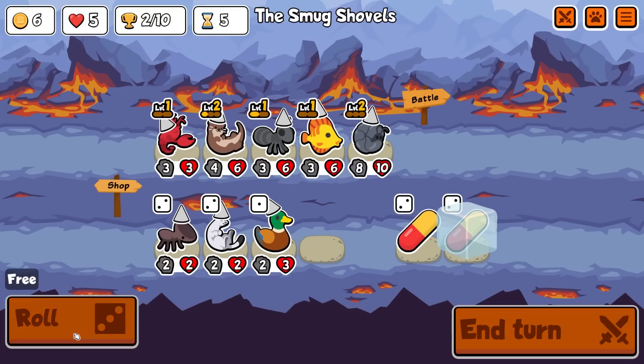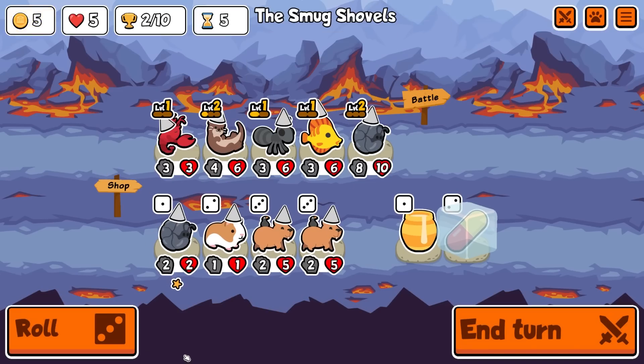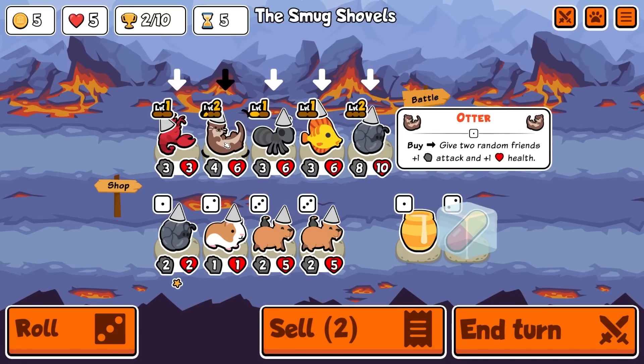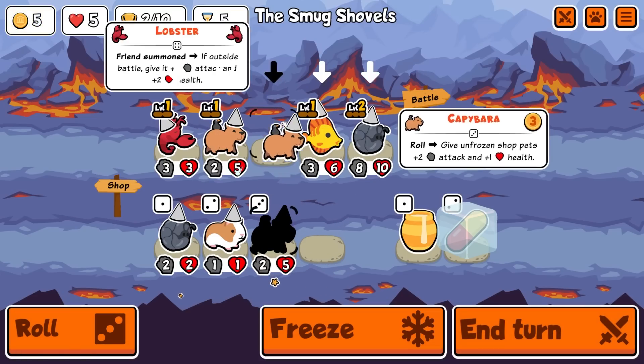Now we'll roll. Okay, we're not running Dove or anything of the sort. Cappy - double Cappy's good. We should sell you, we should run double Cappy here. So I'm gonna sell this and this. We're gonna run Cappy Cappy.